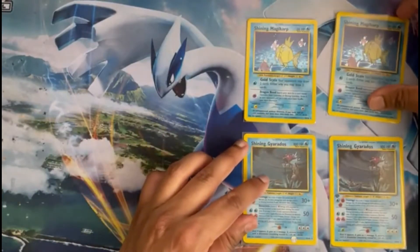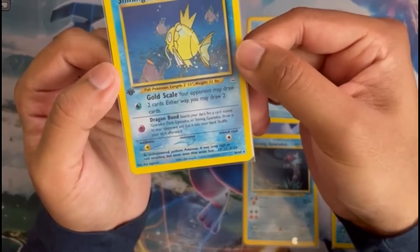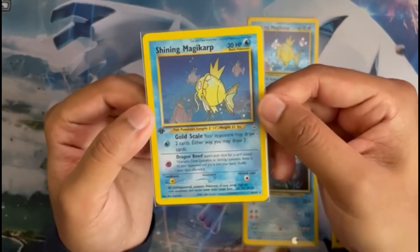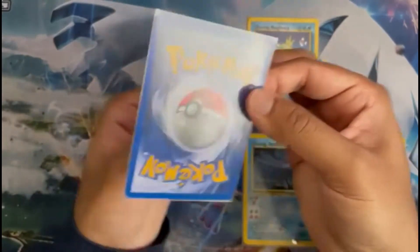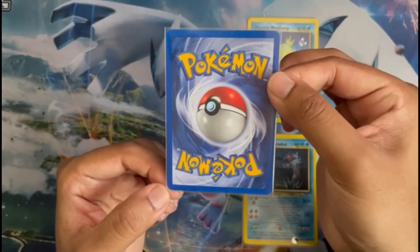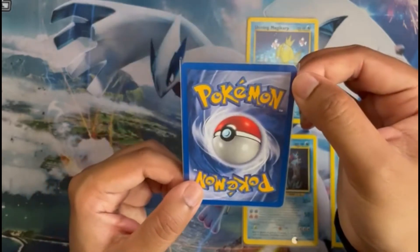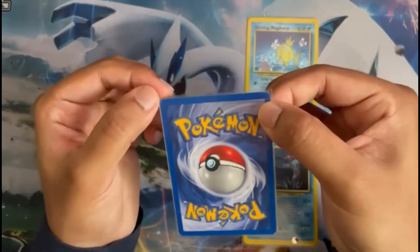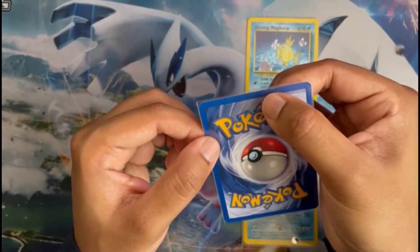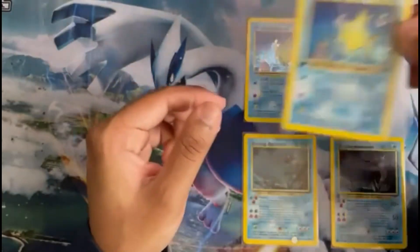Now we go on to the first edition Shining cards. Here we've got the Shining Magikarp. Well centered in general I would say. Over here we can see there's clearly a bit of whiting on the bottom left corner, a bit on the bottom right corner, a bit on the top right corner and a bit on the top left corner. There's a bit of whitening on the top left, very minimal, but overall it's pretty good.